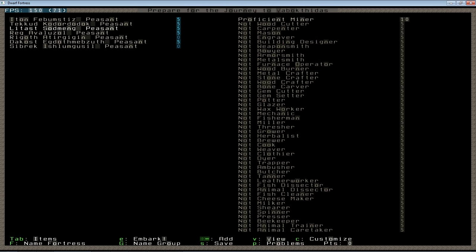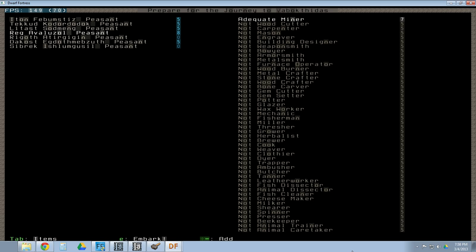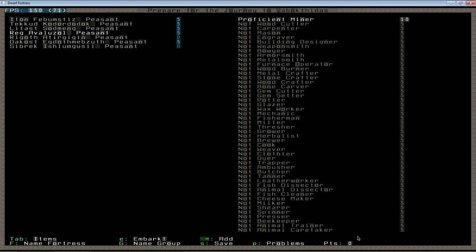Frankly, when I embark, I'm a merciless overlord and I assign all my dwarves to whatever jobs I'm going to assign them. These first seven don't get a choice — they just get whatever I need. I assign four of them to be miners at skill five, as high up as I can get, and you can use the plus and minus key to change their settings. Everything you add to a dwarf or to your wagon will use up the embark points you start with. As we go and I make him a proficient miner, that uses up embark points and we're left with zero.